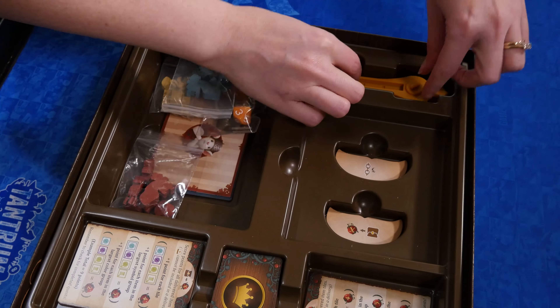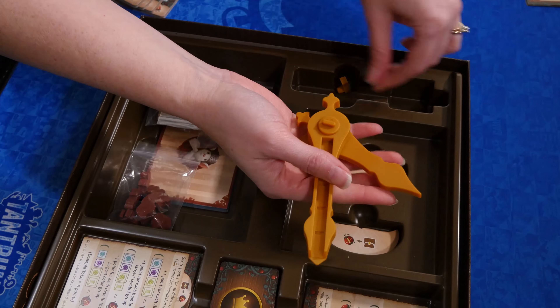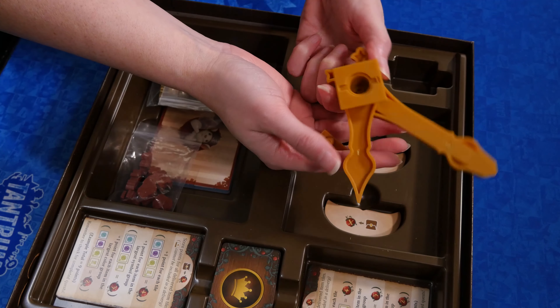It takes a few turns to really grasp how the mice activate and then to plan a strategy. I found the rulebook easy to follow with lots of good illustrations and examples. Even the end-of-round steps are thematic. After the 12 o'clock tick has been achieved, Lord Cuckoo lets out a chirp — the acronym CHIRP covers: roll for the Cat, rotate the Hour hand, move the mice to the Inner ring, Refill the tiles and quest cards, and move the Priority marker.